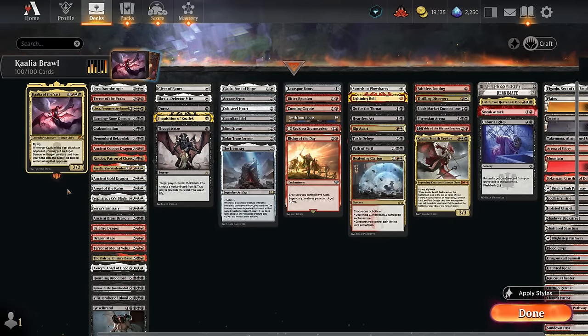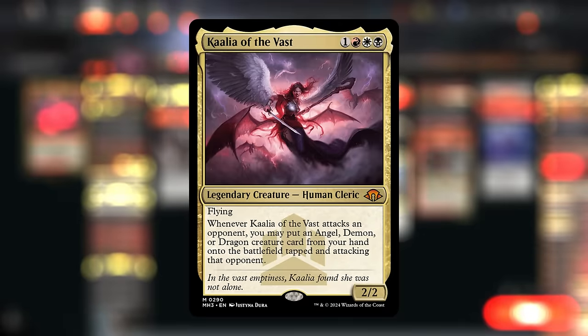Hello and welcome to another Brawl video. Today we're taking a look at a white, black, and red — Mardu colored — Angels, Demons, and Dragons deck featuring Kalia of the Vast as our commander.